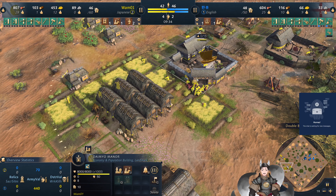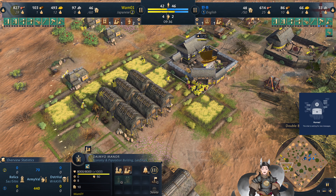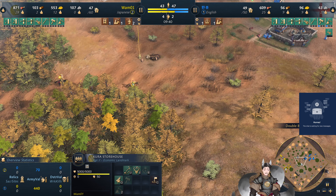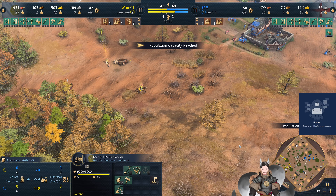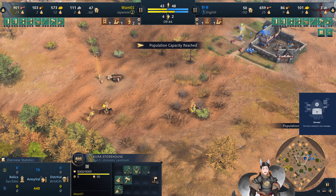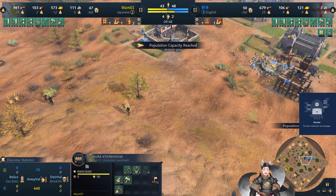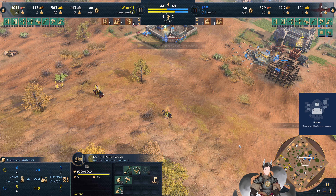For now, this will also improve the nearby farm collection. I wonder if the Japanese player can go for the Buddhist monks or the other monk — what was it called again? Shinto?